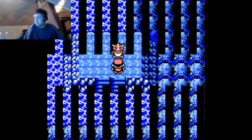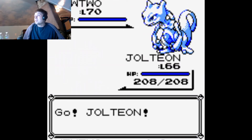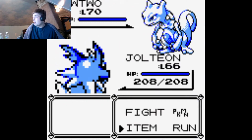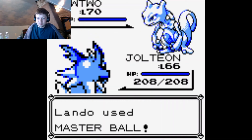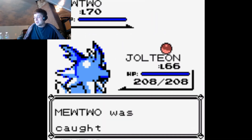Mew! But it's not Mew, because there's no way to actually catch Mew. That would be Mewtwo. Level 70 — yeah, I was right. So he's higher level than any of our Pokemon. But we have a Master Ball. Ta-da! Mewtwo was caught.